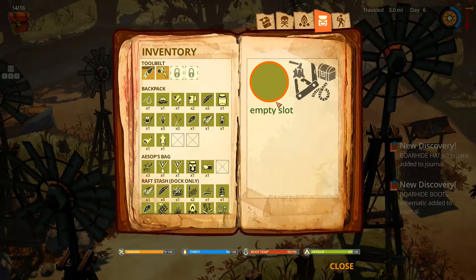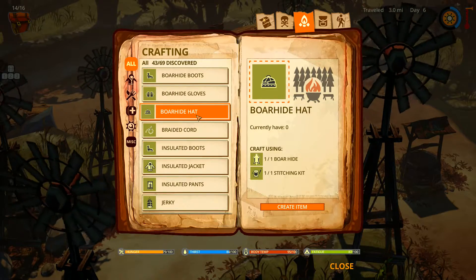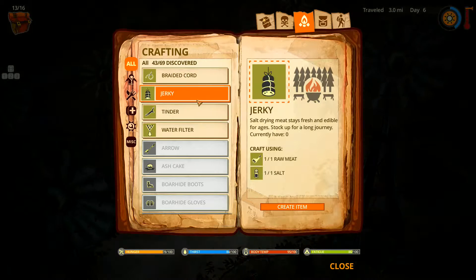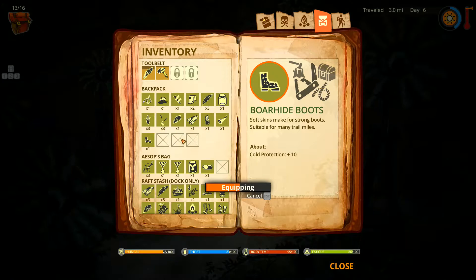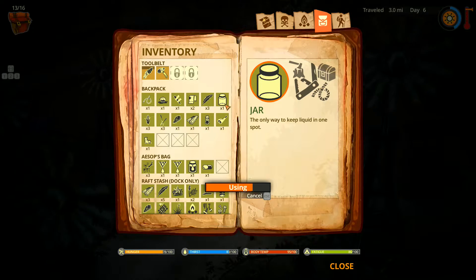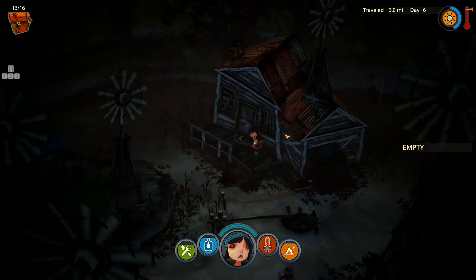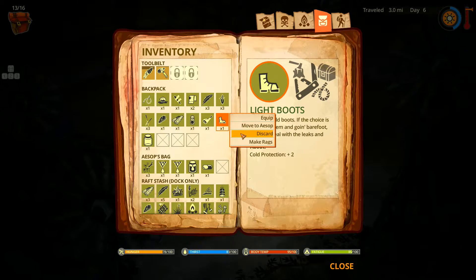So we can make something good here. Let's go ahead and make - hat, gloves, or boots? Let's do boots. Awesome! Let's equip them. Now we've got the new boots - we can get rid of the old ones and make rags out of them. Let's use that and search the house. Empty - oh well.